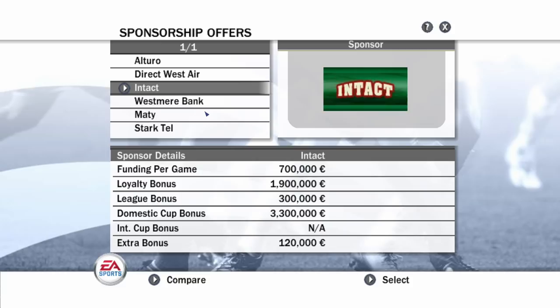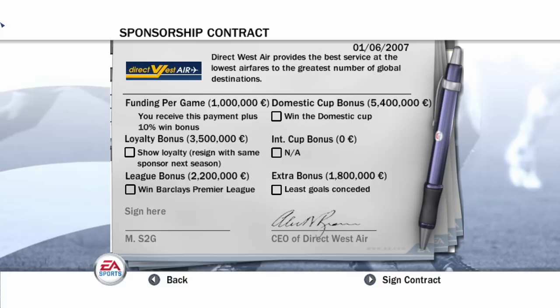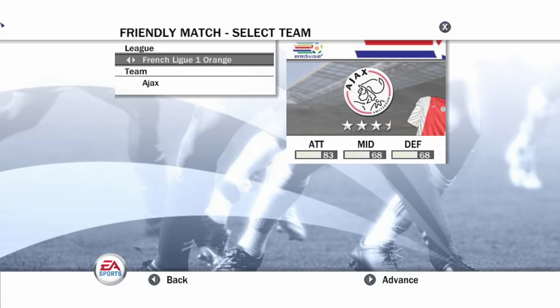We're going with Direct West as our sponsor. They're offering a lot of money but we need to complete some objectives, otherwise they probably won't renew with us. We've got to win the league and have the least goals conceded - we get a 1.8 million bonus. This is so sick. And we are signing with Direct West. Now let's play a friendly - I want to do one with Barcelona to see Ronaldinho in action.